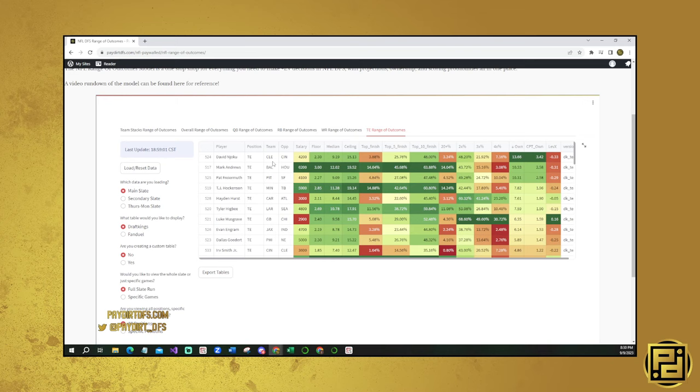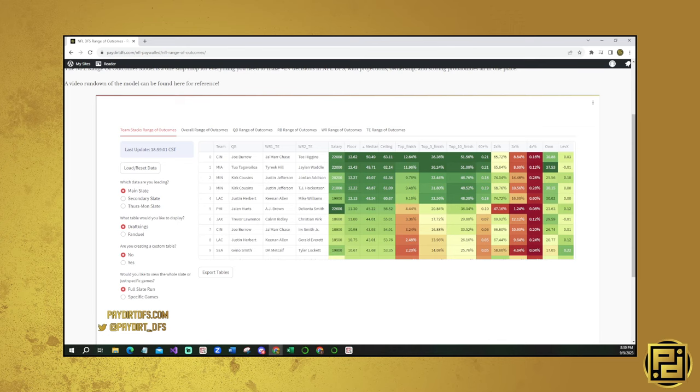The only other thing I usually check is tight end chalk, because tight end chalk can get a little bit condensed. David Njoku, then Mark Andrews and Pat Freiermuth - those guys project for some ownership. But really overall, ownership is pretty flat.